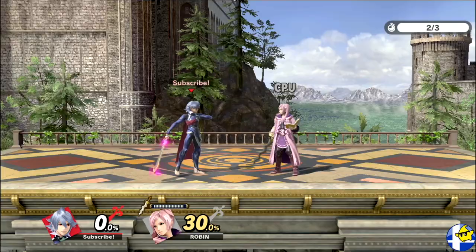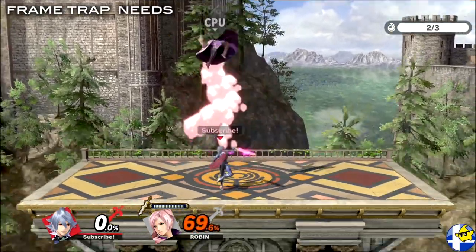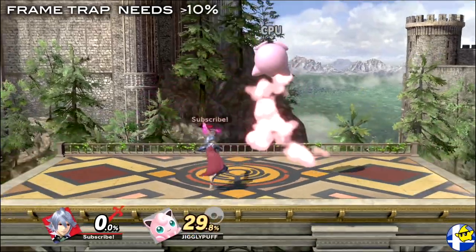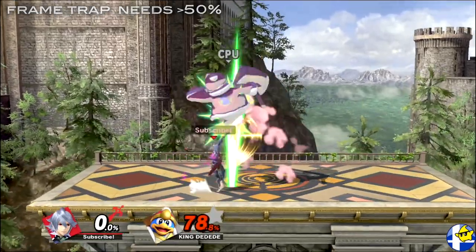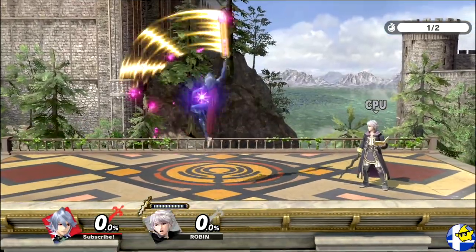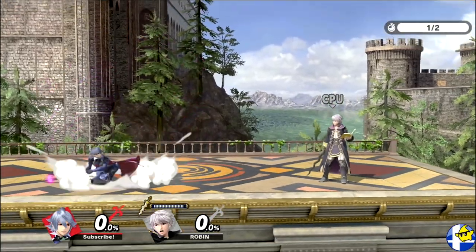Keep in mind that the sequence will only frame trap if your opponent has roughly 30% before the initial down tilt hits, however this can be as early as 10% for floaty lightweights like Jigglypuff, or 50% for heavyweight fast fallers like King Dedede. It's important to practice buffering your turnaround down tilts after landing with up air as there'll be situations where you'll need to turn around almost frame perfectly.